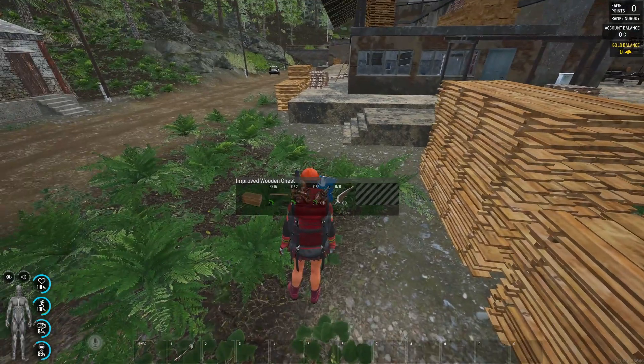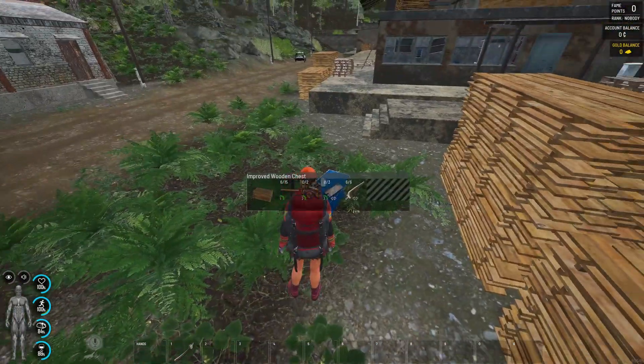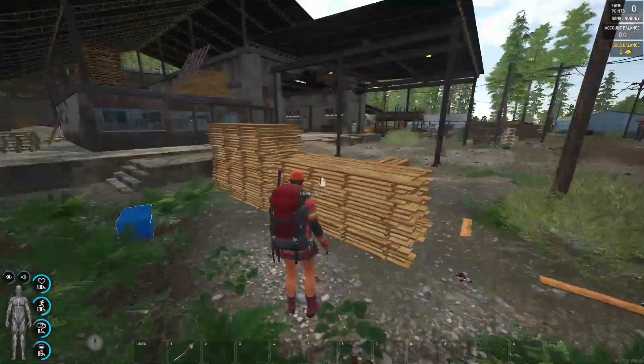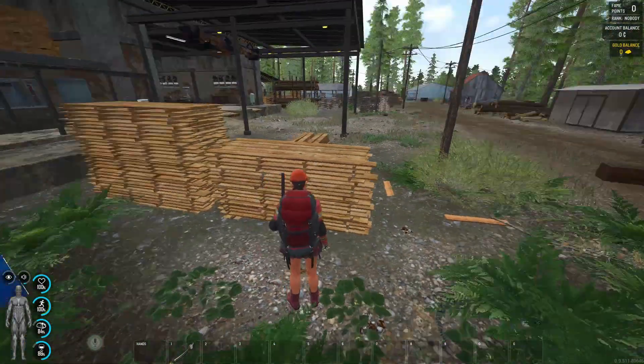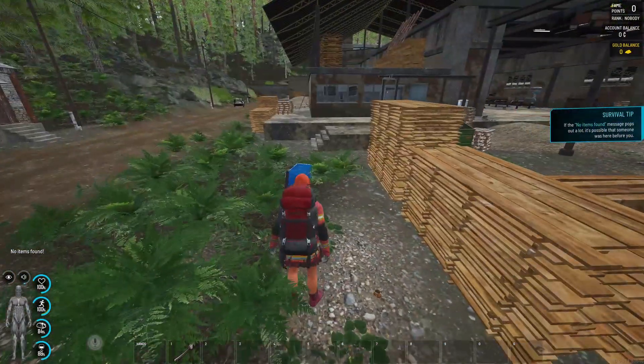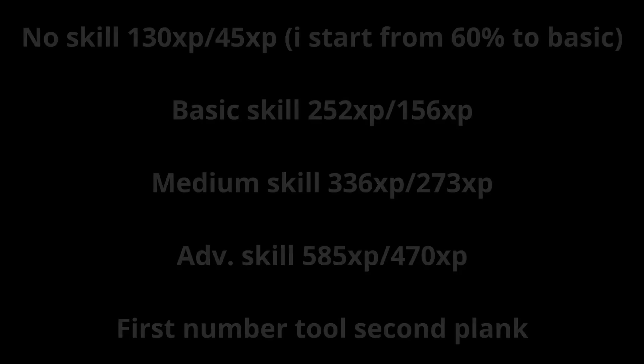That's why in my opinion, this wooden chest is the best method. You don't need to do this in a flag area - you can go to a trader safe zone, or a place like this where you can search for more planks and just do it there. Okay guys, thank you for watching, don't forget to subscribe and click the like button. See you in the next video, bye bye!